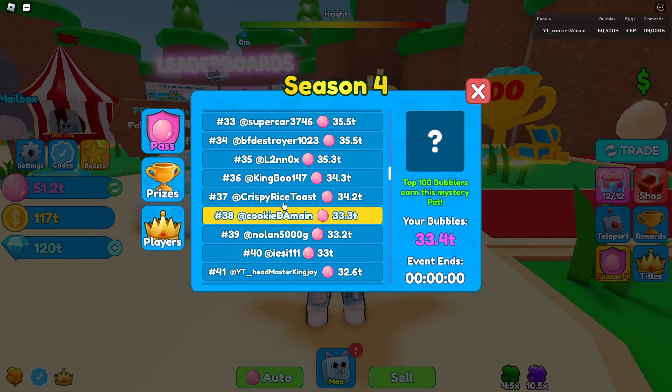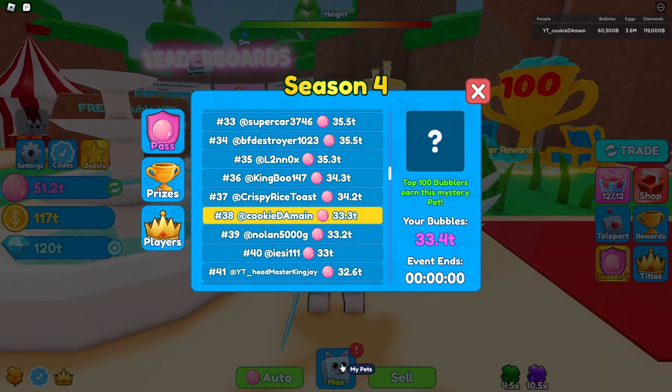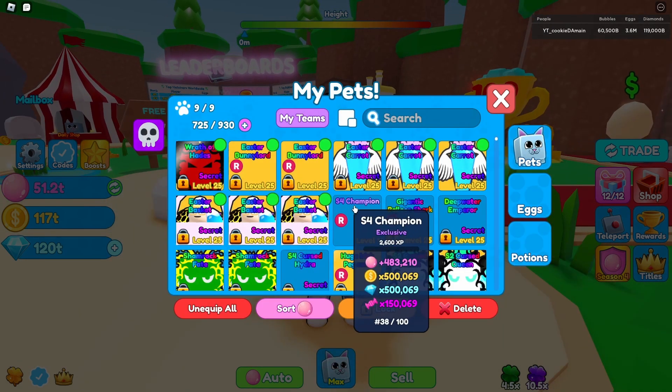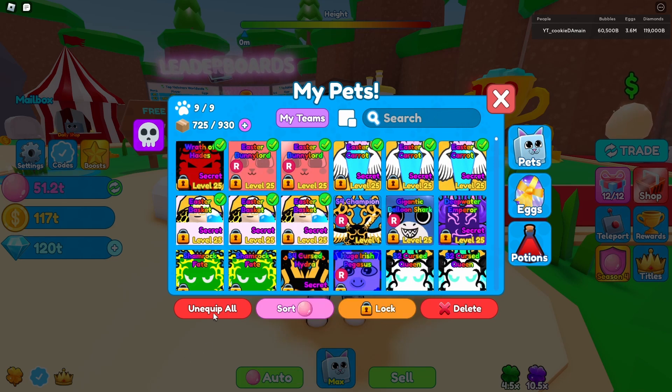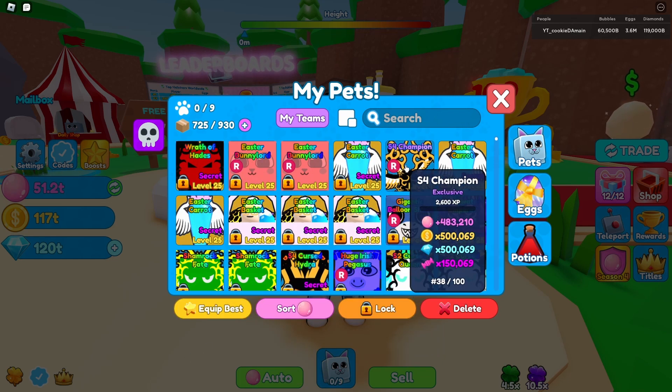We got rank 38, which — I know because of the trip I was gonna drop, but I didn't think I was gonna drop as low. So we're fine. We're actually right below one of my friends, crispy rice toast. Here is the pet right here guys — you got number 38, and also I finally couldn't equip all my pets because I've been having those pets equipped for the longest.